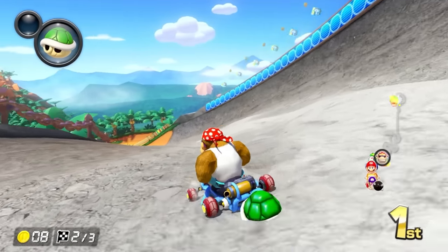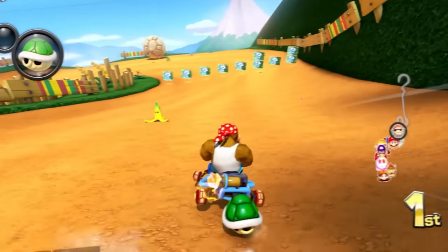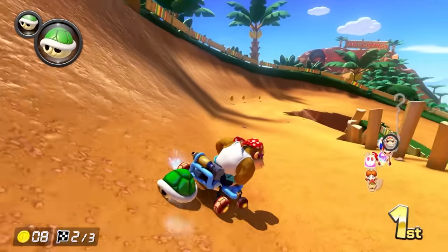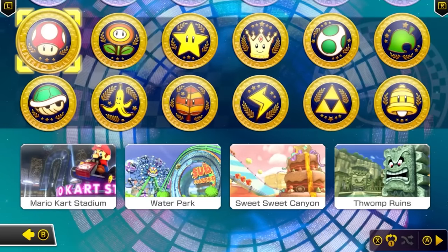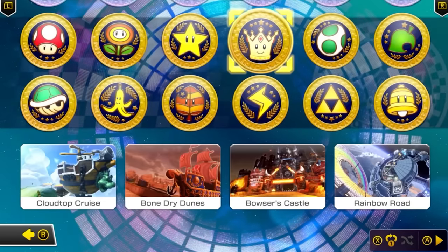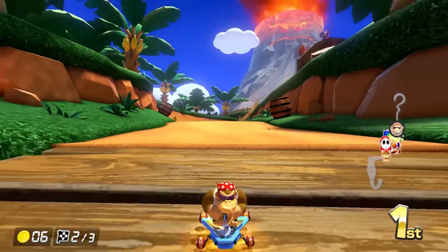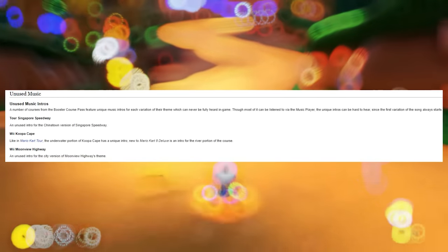Moving onto the musical side of things, there are unused music intros for the Booster Course Pass that were left behind in the game's files. I won't be playing them here, but you can listen to them through the link in the description. Most can now be heard via the music player, but the unique intros are challenging to hear as the first variation of the song always starts. Among these are unused intros for the Chinatown version of Singapore Speedway, an underwater portion of Koopa Cape, and Wii Moonview Highway's CD version.